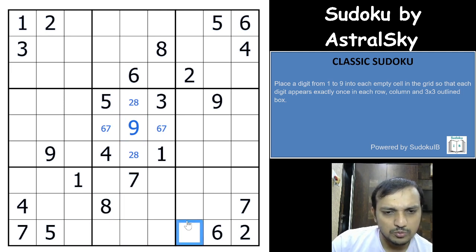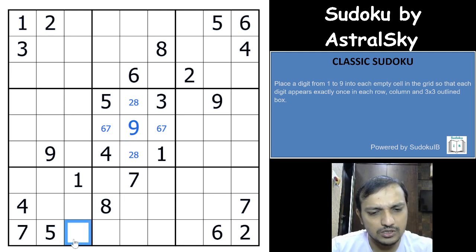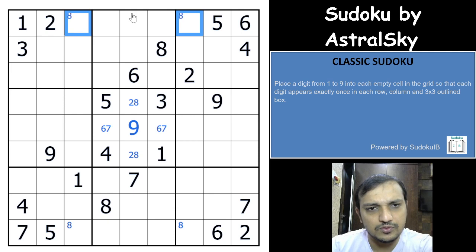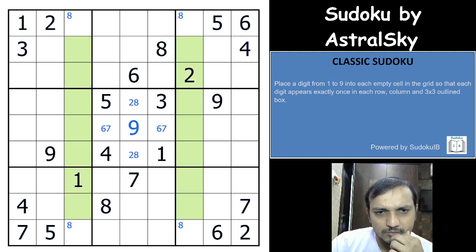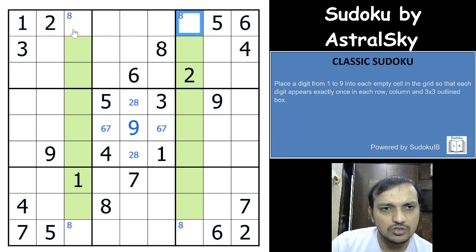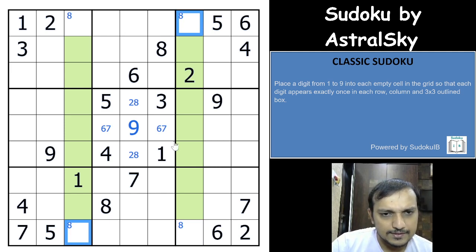This 8 would have to be in one of these two cells. There's also an 8 here, so that has to be in one of these two cells as well. I'll mark that with yellow color here and green color here — there will be no 8s in the yellow cells because of an x-wing. If you have an 8 here it would have to be here, or vice versa, within these two rows.